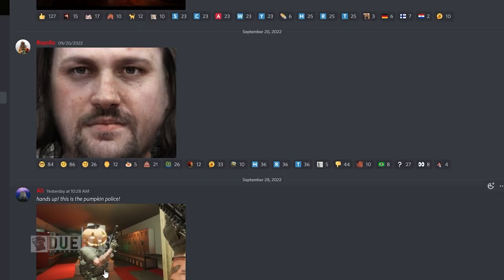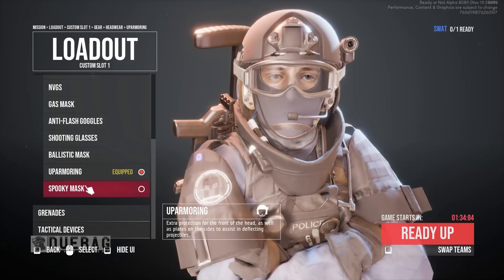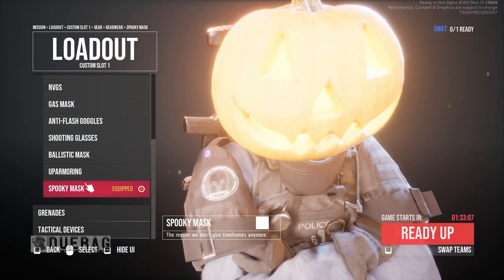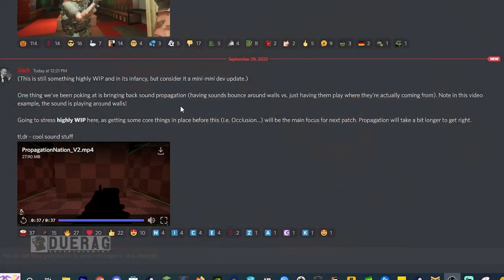'Hands up, this is the pumpkin police!' This was posted by Ali — if you remember, this pumpkin head was actually posted during multiplayer way back when. It came out in November, not October — they were really late with that update. So does this mean the next update is going to come out in October? Possibly. We're not too sure. It could also be November again since they were pretty late last time.